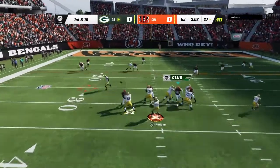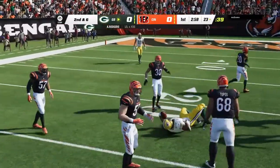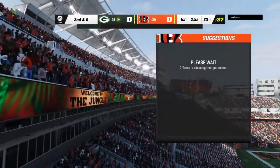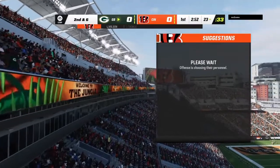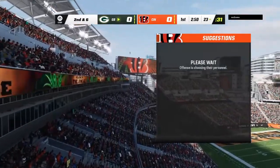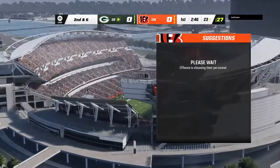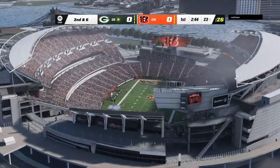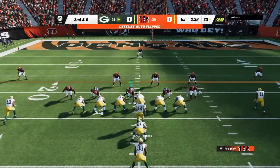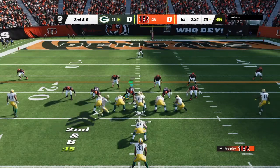Throwing on first down is Rodgers. Completes it left side to the tight end Lewis, down he goes at the 23, a pickup of four. Credit to the defense — they played that very well. It was a drag route, and he ran it a little shallower than normal, working straight across the field. He was hoping to get lost behind the defensive line, but once he made the catch, nowhere to turn upfield. Clock rolling as we hit the midway point of this first quarter.